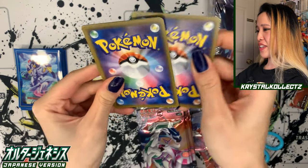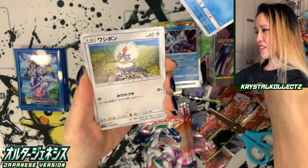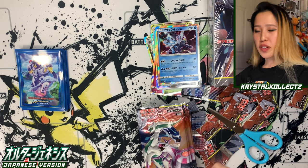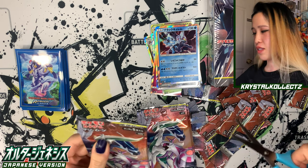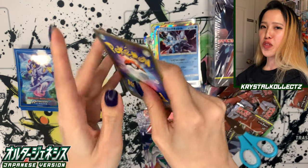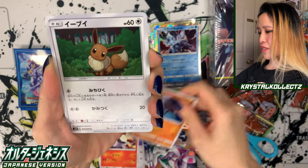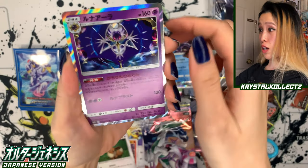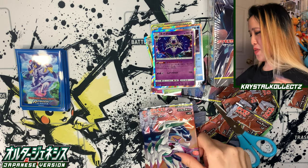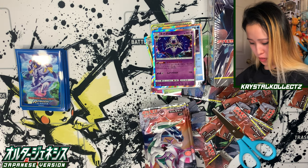I've only opened this set in Korean, so it's actually pretty refreshing opening it in Japanese. We got a little Ducklett, another little birdie, and Sunflora — very vibrant artwork. I always remember the last evolutions of Pokemon — I remember Braviary but not its baby form. It'll probably come up after this video, that usually happens. We have Heliolisk, Larvesta, little Anorith, Eevee, and Lunaala — very nice holographic there. Anorith! That's the one — baby Armaldo is Anorith. See, it comes to me later on.